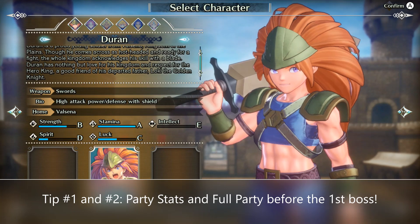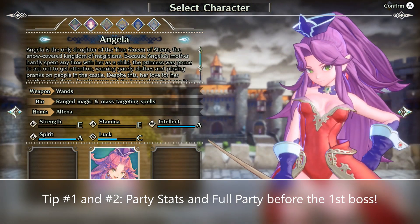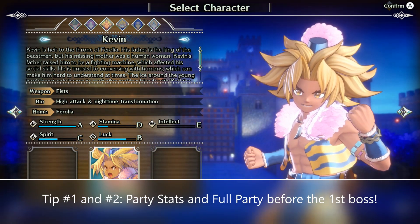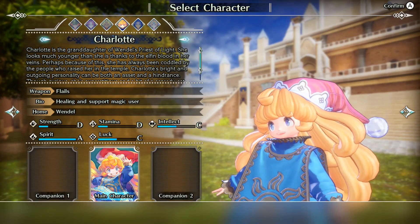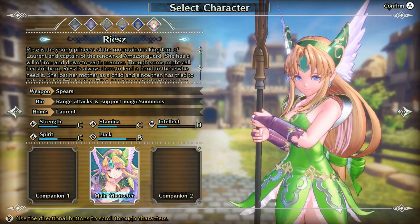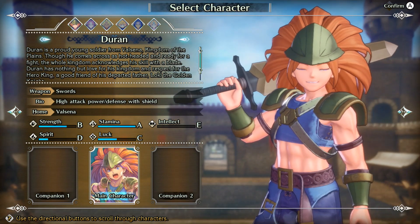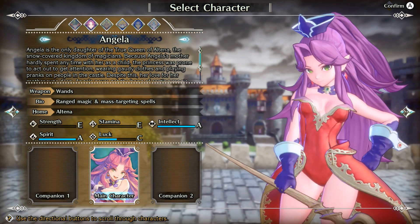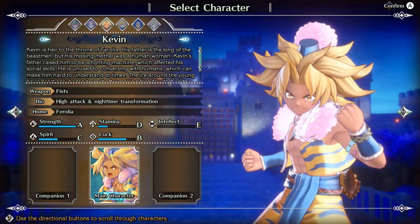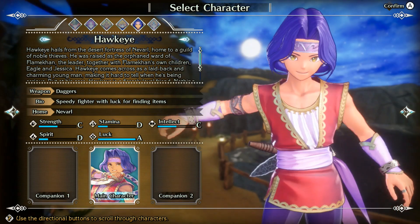The first tip that I have, which I'm pretty sure everybody's already familiar with, is that you have a plethora of different characters with different attributes, different strengths, play styles, and their role in the game. So just experiment with each and every character to see who fits your play style. You get a party of three that you can go on your entire adventure with, so just take your time and choose anybody who fits your play style.